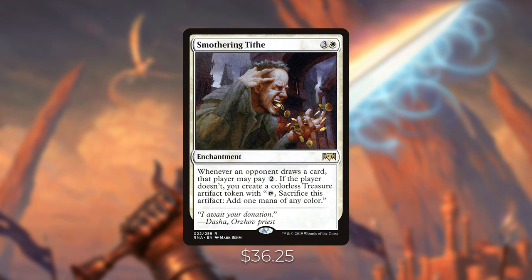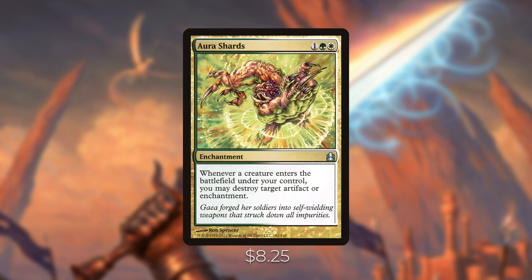Last but not least, Aura Shards — an enchantment that whenever a creature enters the battlefield under your control, you can destroy target artifact or enchantment. With 18 creatures in the deck, this is a great way to handle opponents' artifacts or enchantments. It's been reprinted a couple of times recently and sits at around $10.